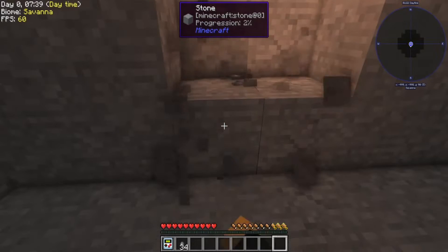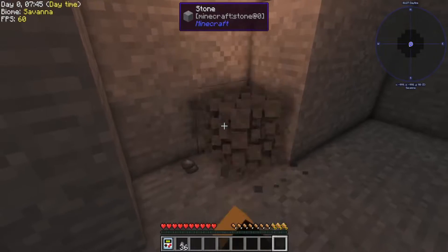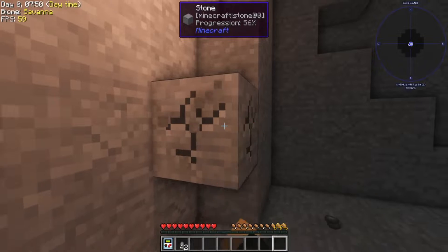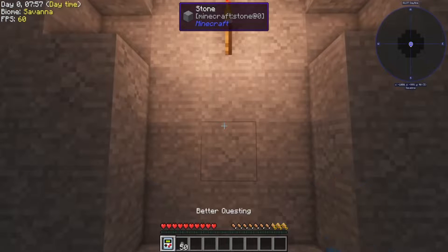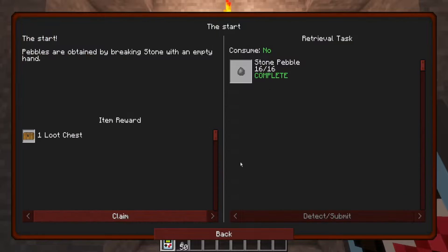So starting off here, we're just going to have some noisy traffic go by and punch some stone. The good news is we're actually getting pebbles out of this. Let's go ahead and check our quest book — Start a Stone Block. Let's start. Get 16 pebbles, gives us the loot chest.